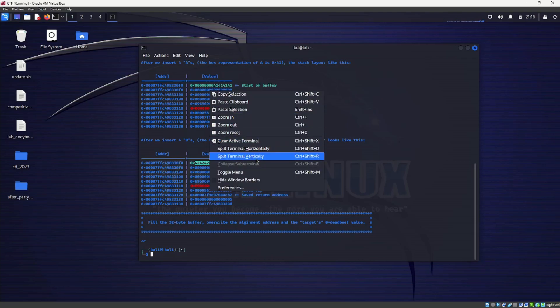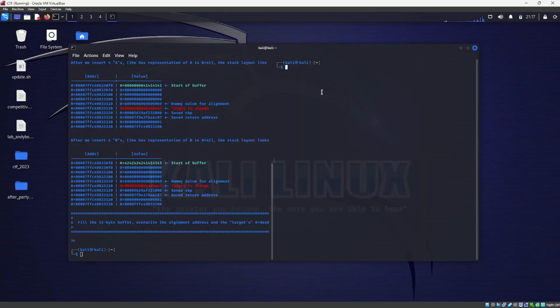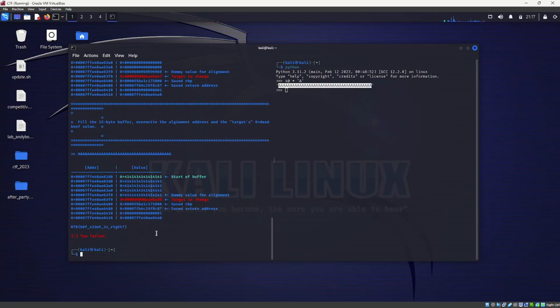Let's split the terminal vertically so you can see everything. Let's do 40 times here — copy that and enter it to see what happens. We can see that we've managed to fill the whole buffer, but we failed.